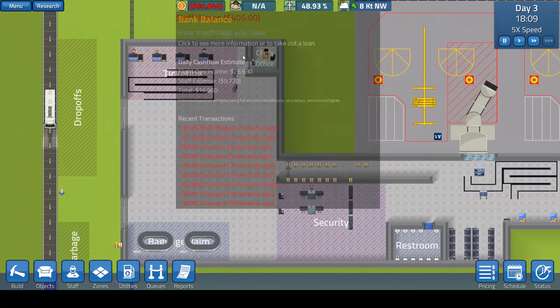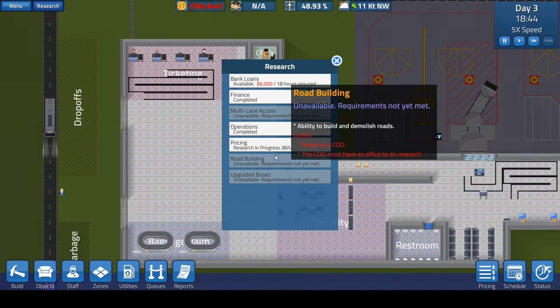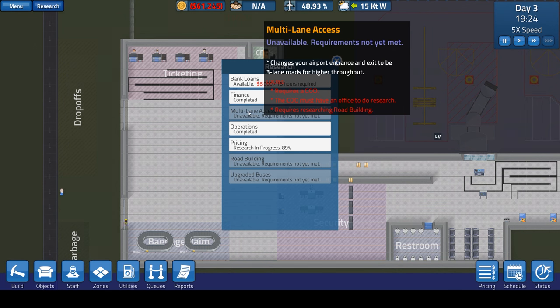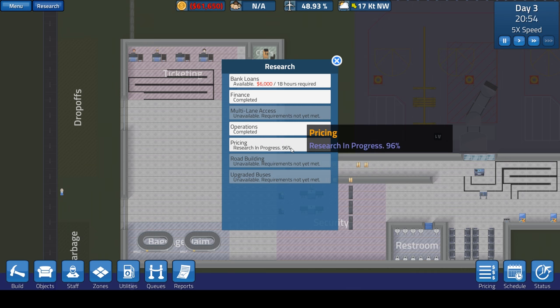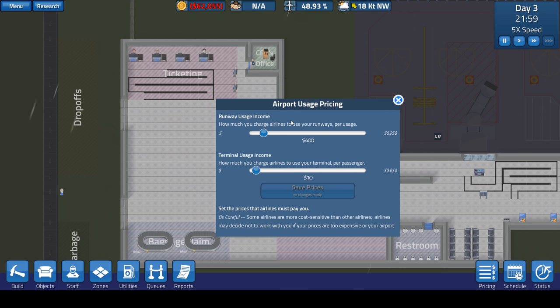Now we're going to start the conveyor line. I like to go out two squares, come down here, and then hook these up to the conveyor. That comes up here, goes out two squares to meet up with the conveyor. Both of these baggage things go up two squares, meet up — bam, that worked out absolutely perfectly. Speeding up time to get all this done. We're at negative $60,000, which kind of sucks, but pricing research is at 86%, so once that's done we can raise our rates.